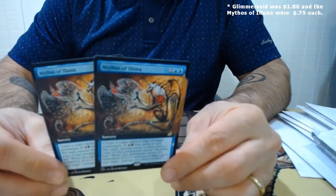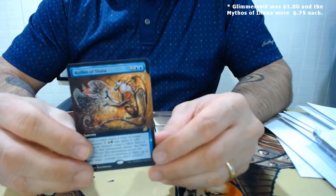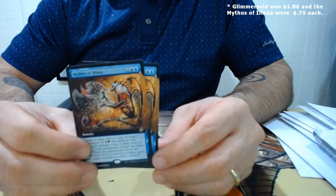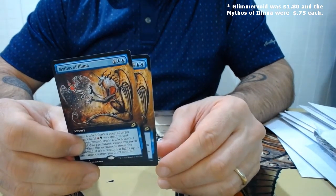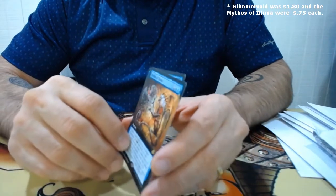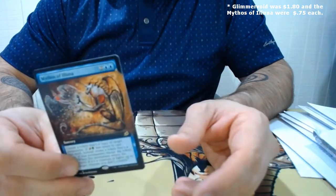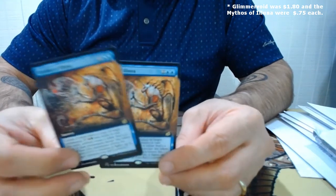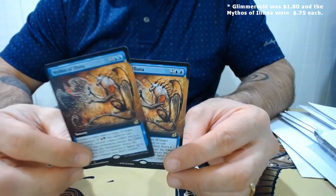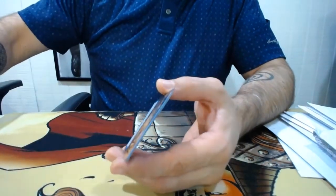From Cardsphere I got Glimmer Void — a spec for me, pretty cheap — and two Full Art Mythos of Eluna. Mythos of Eluna is a spec target of mine as well. I think this card is going to be a phenomenal card in EDH Commander. You make a copy of literally anything on the field. And if it's a creature and you pay green-red, you can have it fight another creature. For four mana, this does something no other card in Magic does — you can copy anything on the field. Opponent has a Gaea's Cradle, Cabal Coffers, whatever — you can copy it. I think this card is amazing and has a lot of room to grow.